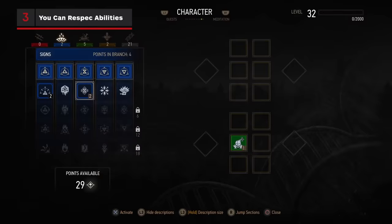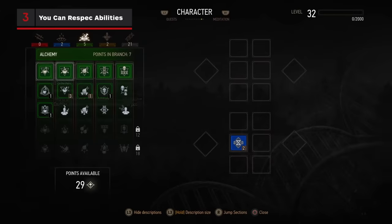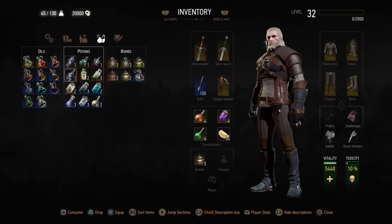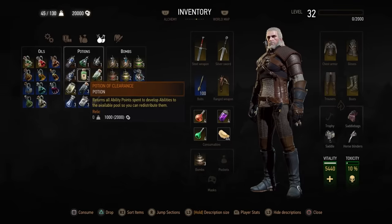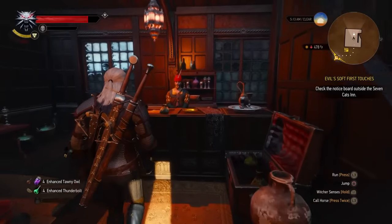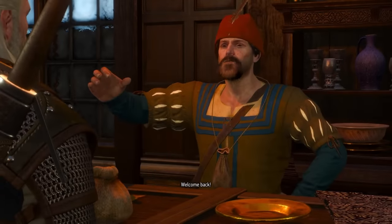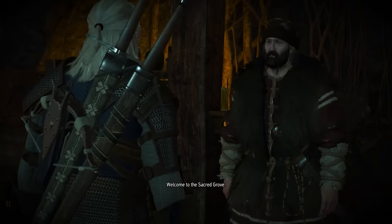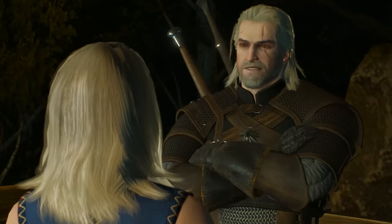Speaking of potions and where you can put your skill points, if you find that Geralt isn't leveling up quite the way you would like, there is an item called the Potion of Clearance that you can consume to reclaim all your skill points and rebuild your character. This potion can be purchased from a few different vendors, including this merchant in Novigrad, this merchant in Skellige, and sorceress Kyra Metz.